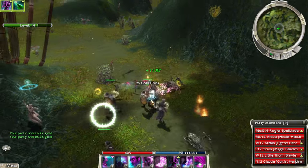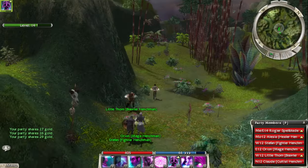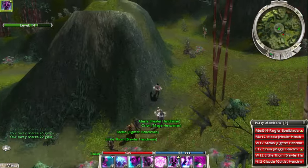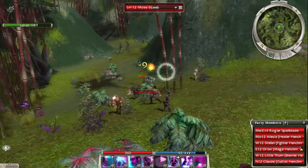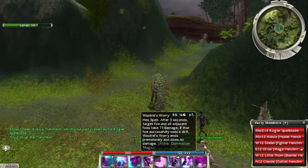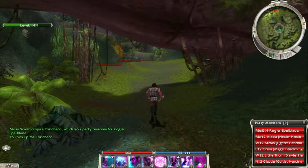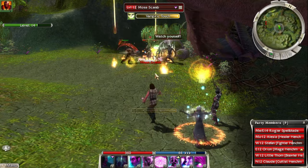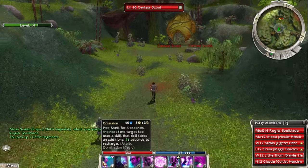The Channeling spell is working out pretty nicely. You see those purple plus-ones — that means I'm getting energy every time I cast a spell. We got 73 damage from Wastrel's Worry — Wastrel's Worry is really nice. I think against these scarabs you just need to burst them down as fast as possible. I shouldn't be wasting time with Diversion on them.